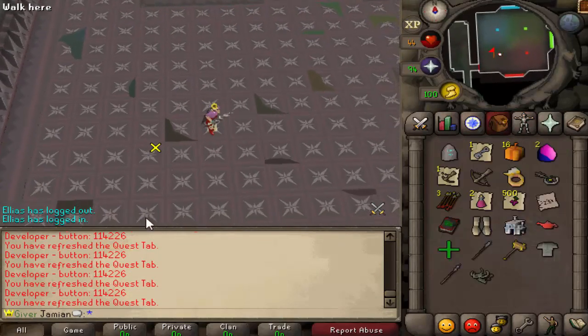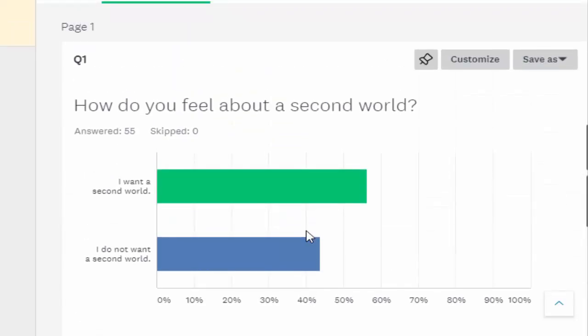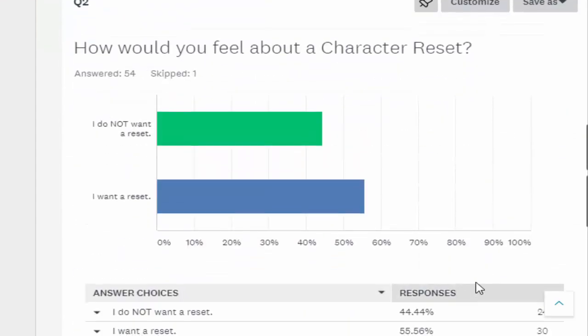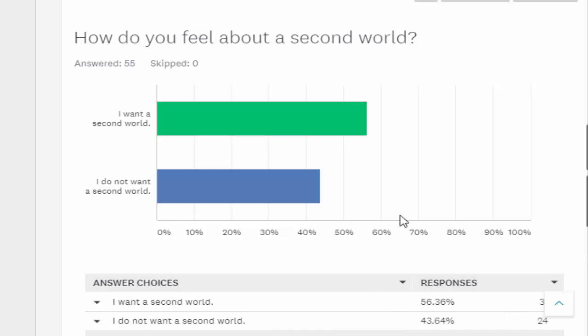I know I was in favor of the reset, I'm just giving you the truth — there definitely wasn't enough support. I don't know if there's enough support for a second world either. Obviously both things technically passed if 51% is the requirement, but Old School requires 75%. I don't really have a requirement — it's just based on what I feel makes the most sense. This is a guide to see where the people feel.